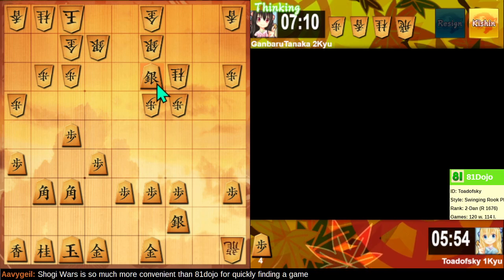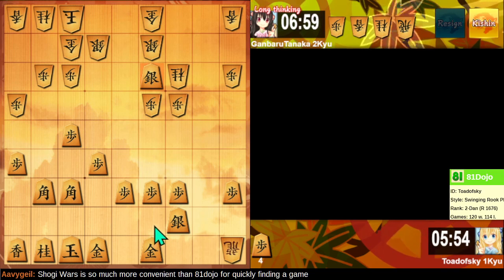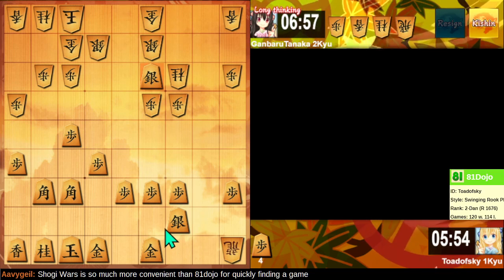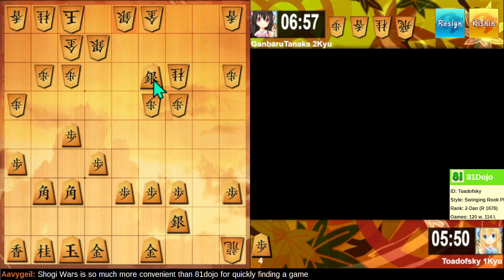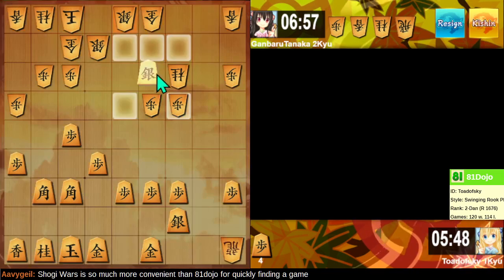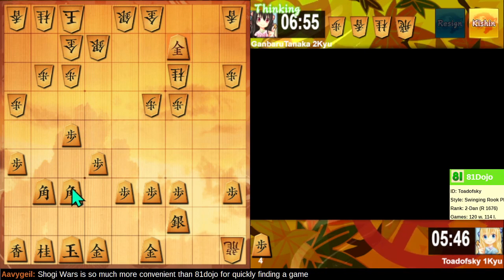Let's see if we can do something to break up this defense. Yeah, my castle's kind of improvised, so there's going to be a lot of flailing about here. But if I can promote my bishops, then maybe I have some chance to survive this.